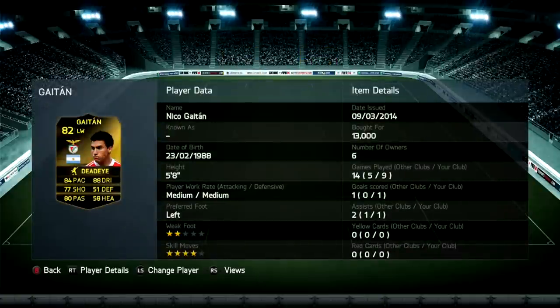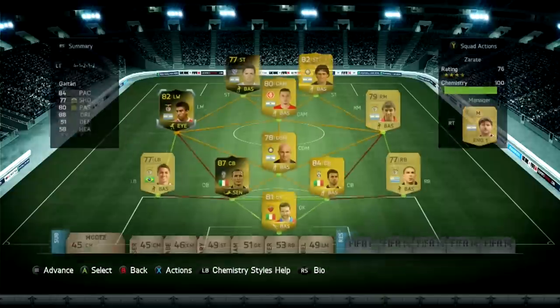On the left hand side we have in-form Niko Gaetan. I was going to do a review on this card, but I didn't really like him. I couldn't give him a ball — playing on the left forward, he just didn't want to have anything to do with it. He's got a two-star weak foot and he's left footed playing on the left hand side, so it's not really worth picking up.